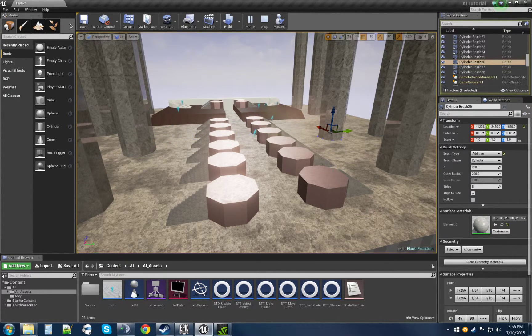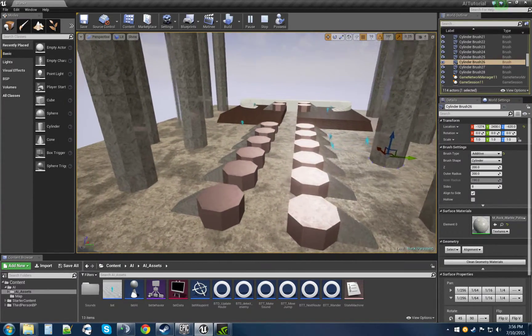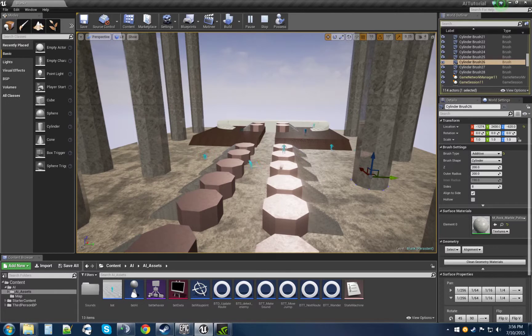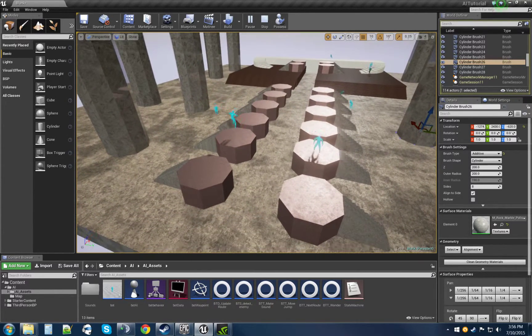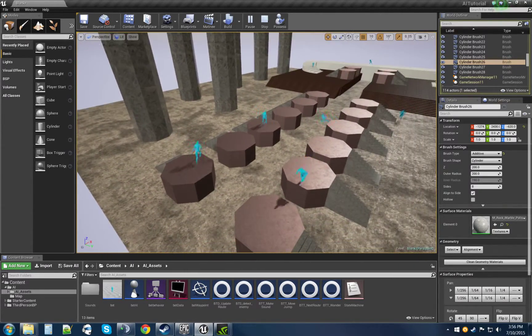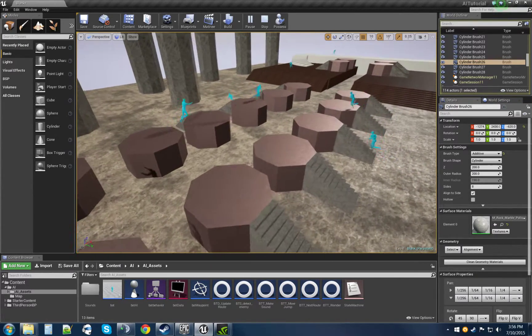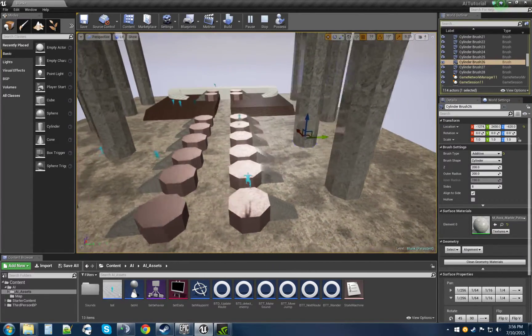Hey guys, Adam here, just testing out some AI. It's always good to have multiple AIs to try and find out if they get stuck or you find problems with your game. It's a good way to test and see what happens — like right here where they just intersected — if they're able to recalculate their pathing and just keep on moving fluidly.